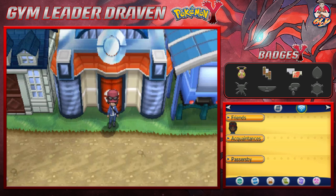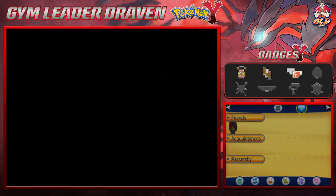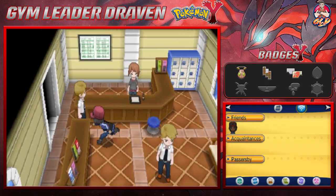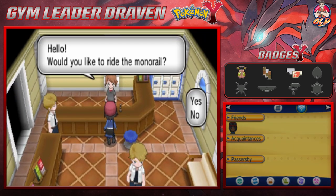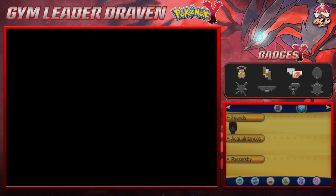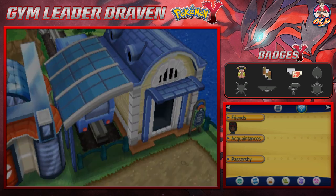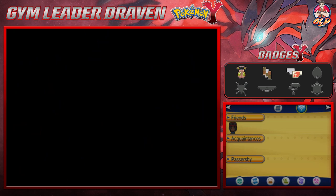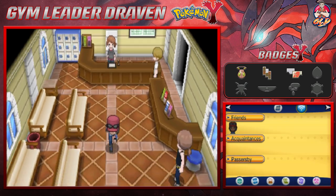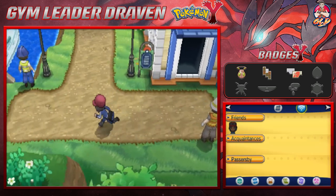What's up guys, it's me your host Raven, and welcome to another episode of our Pokemon Y walkthrough. In our last episode we finally made it here to this town or city. We're not going to take a tour because we got stuff to do — we got to go to Azure Bay and check out a few things, because something is calling us over there.